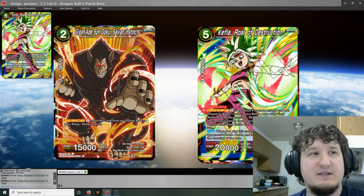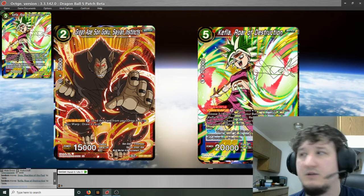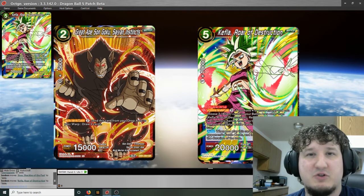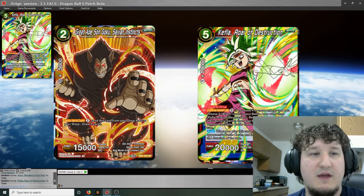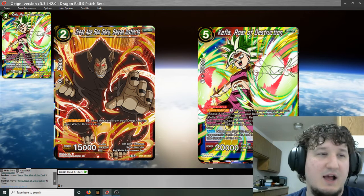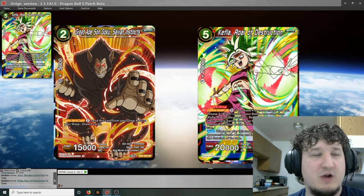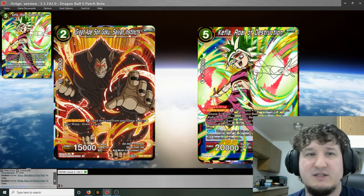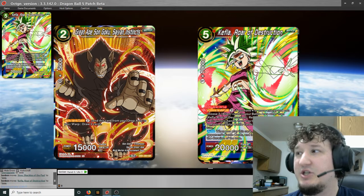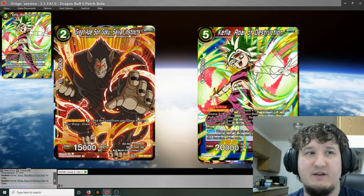Great Apes on Goku Saiyan Instincts — 2-drop yellow card. Active main for 2: send this card from your drop area to your warp, draw 2 cards. This is a really interesting card and it's going to be a heavy side card for pretty much everybody. I think this is Bandai's way of trying to counteract all the hand discarding cards we're seeing in this set and previous sets. This gets very interesting with black leaders that let you put cards back from your warp. It's also very good against Janimbo things that mill, and really good against things that discard out of your hand.